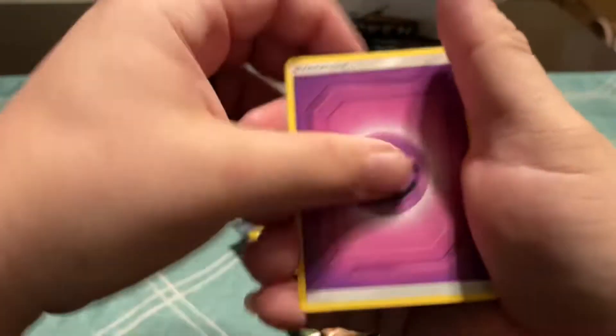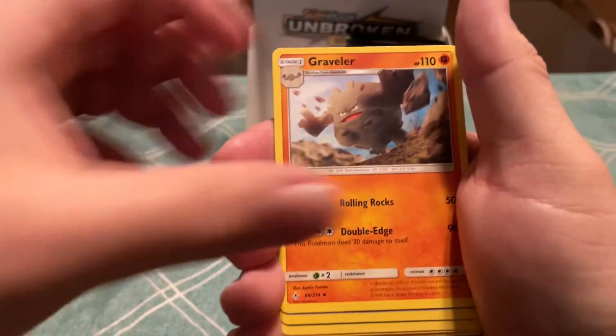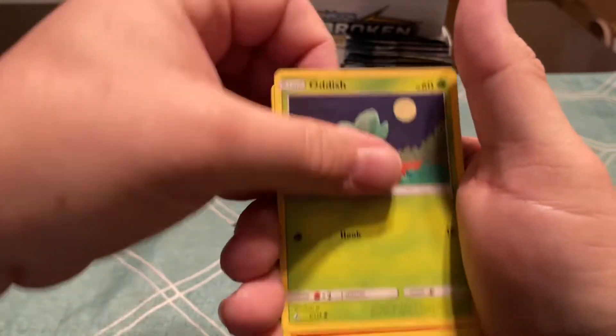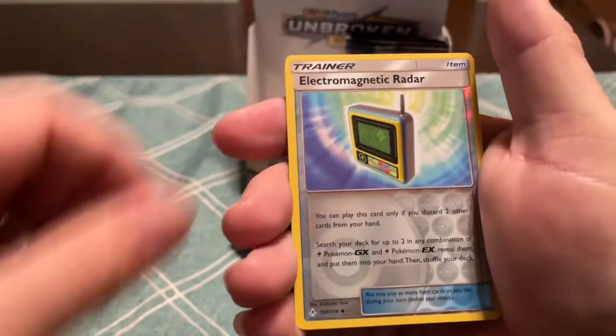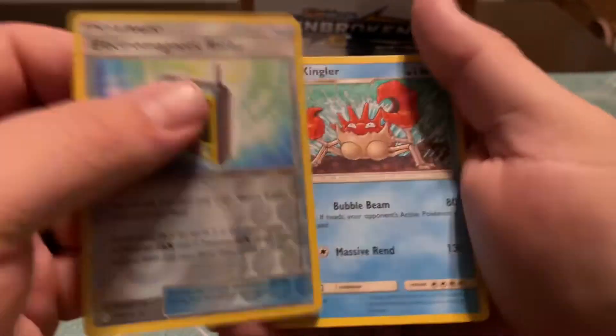That's all shine, but I think it comes from the Reverse Holo in this one. Graveler, Metalcore Barrier, Oddish, Whooper, Cottonee, Venonat, Meowth, Electrona Radar, and a Kingler.